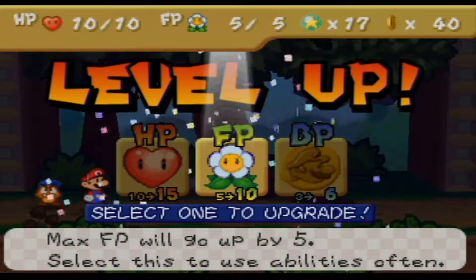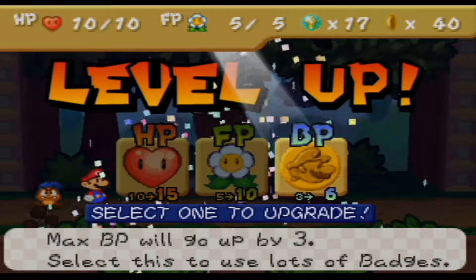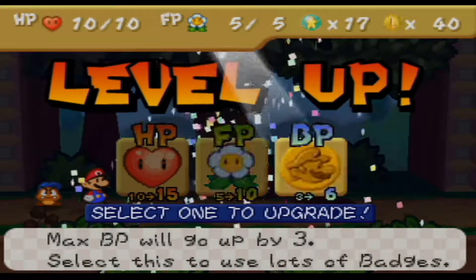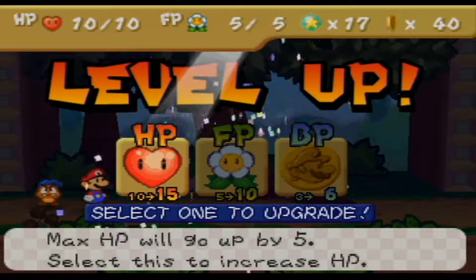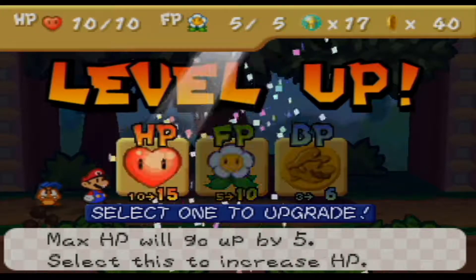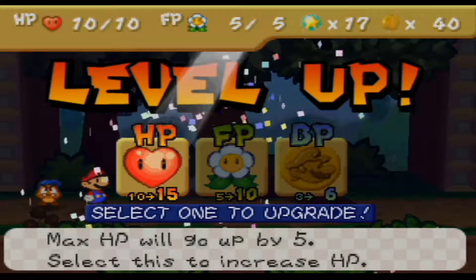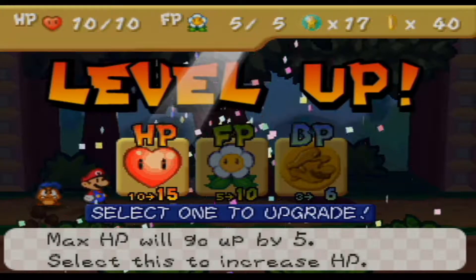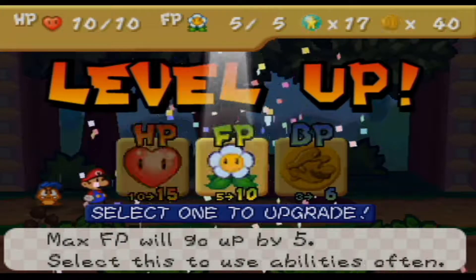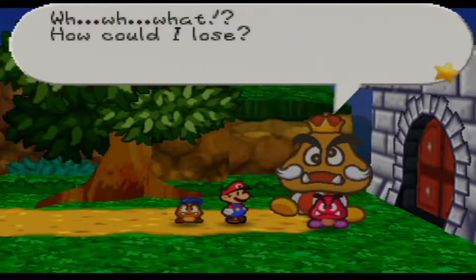And we get a level up. We have three things to level up: HP, FP, BP. In this series, a lot of the level ups are probably going to go towards FP and BP, as if you just play smart, you don't really need health points as much. But that doesn't excuse the fact that we will need to do it later. For now I'm going to do FP, because FP is really useful.